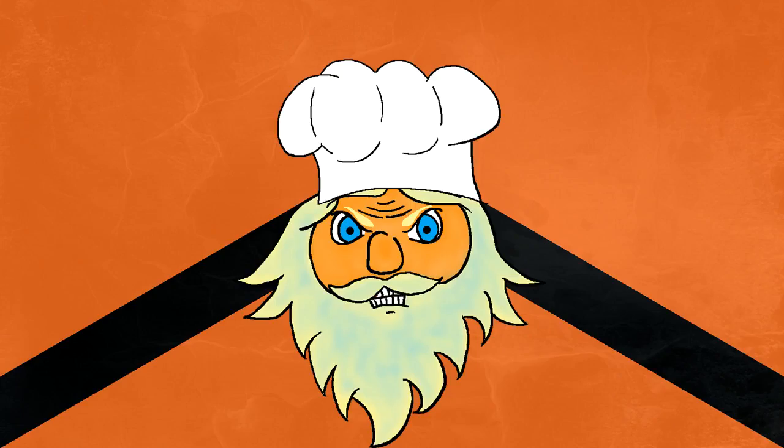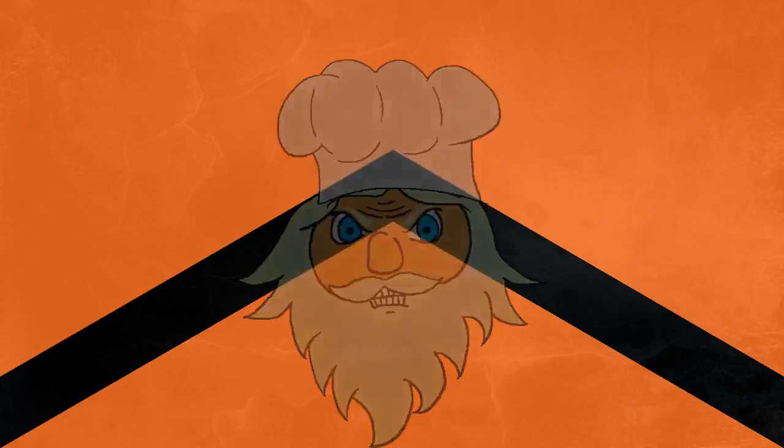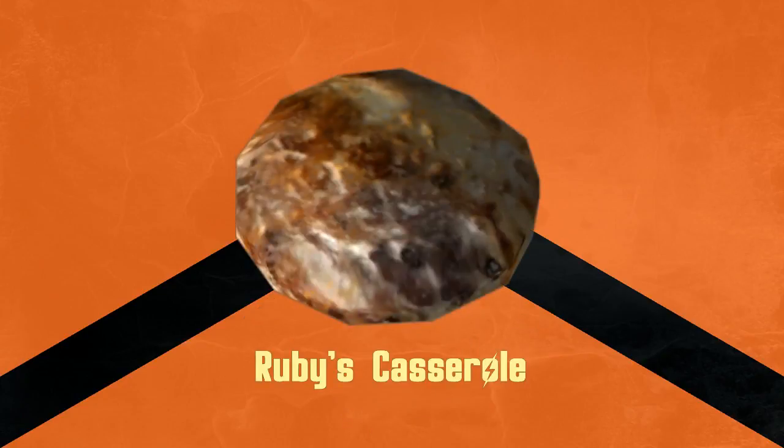Hello Knights, it's PoseidonH2O here again and I want to talk to you guys about an item that I don't think gets as much love as it should in Fallout New Vegas. The item is Ruby's Casserole, and in the last part of the video I'm going to show you a little cheat — I think it counts as a cheat — where you can get some of them made for free.